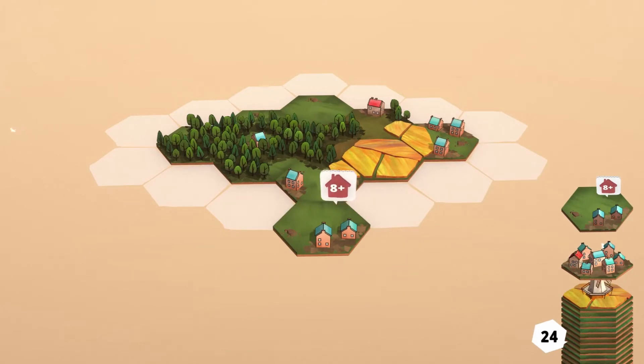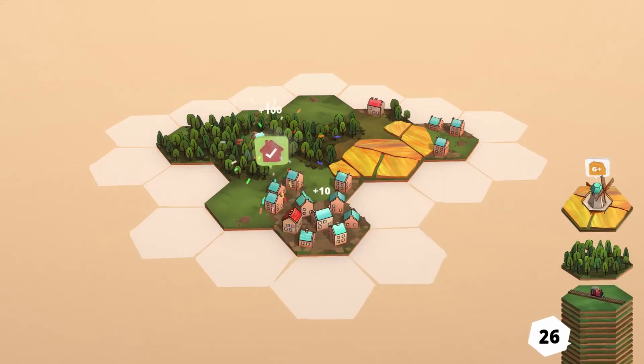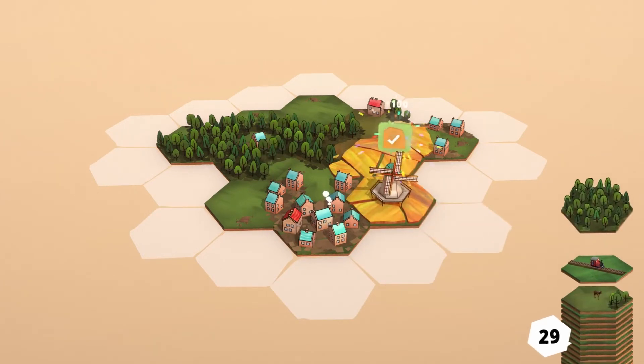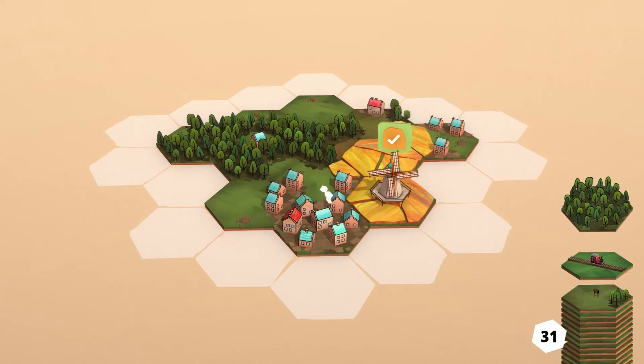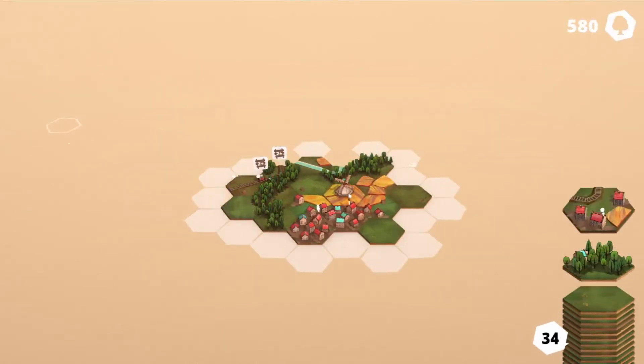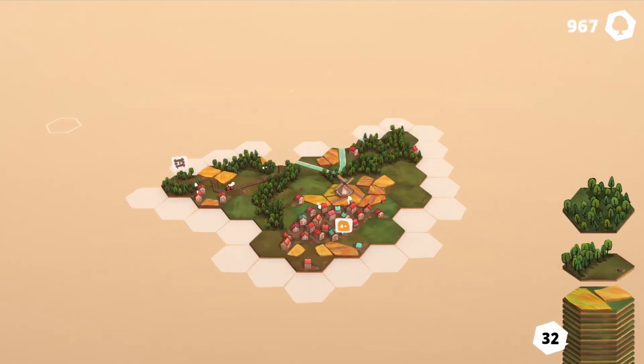This speech bubble with a number on it is a quest. Here the task is to connect seven or more additional houses to the houses on the quest tile. When you fulfill quests, more tiles are added to your tile stack in the bottom right. The counter next to it shows you how many tiles you have left to place. A session ends when the tile stack is empty, so the better you play and the more quests you fulfill, the longer you can play.